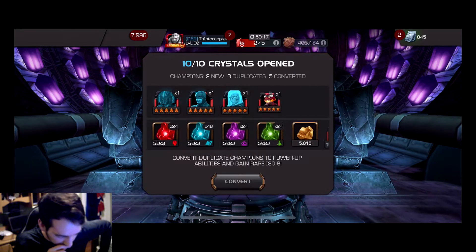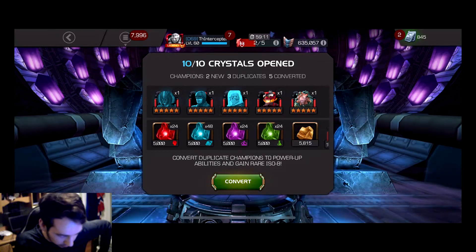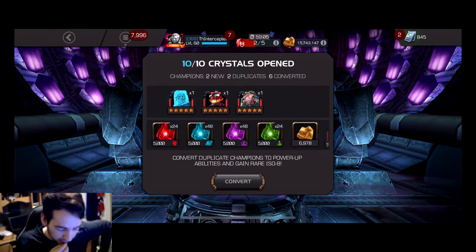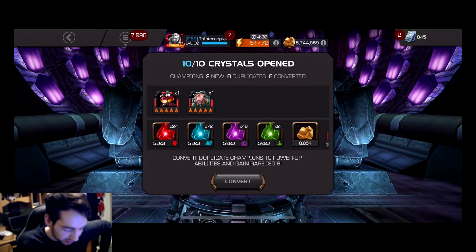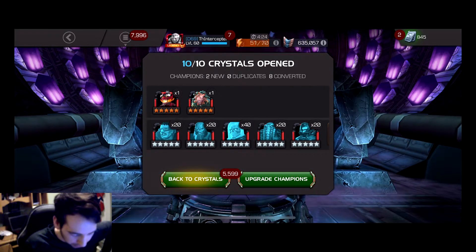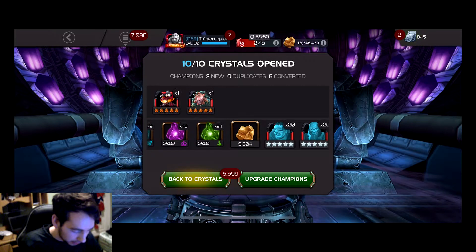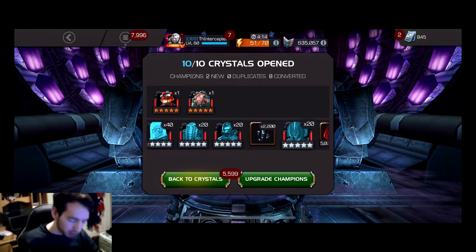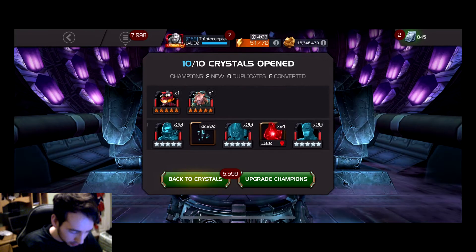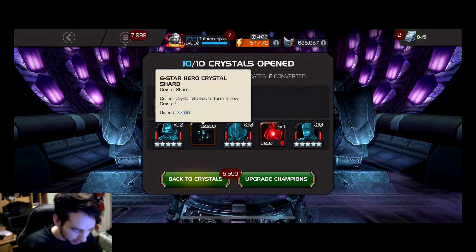Just brutal - no White Mags. Sigs on Morningstar does nothing really because I already have a six-star rank three awakened. More sigs on CGR - not completely horrible but not great. So the last three were Morningstar, CGR, and I-Bomb. No White Magneto, but I got some decent shards and no max-sig crystals wasted.